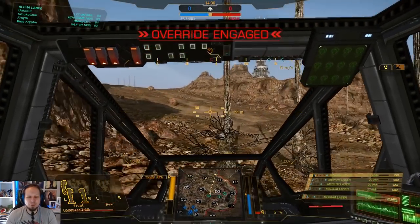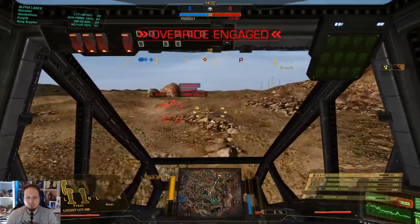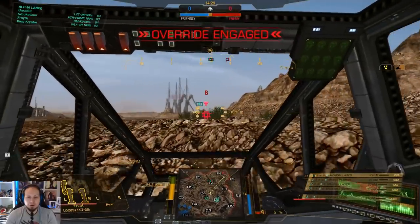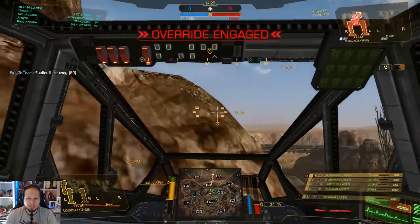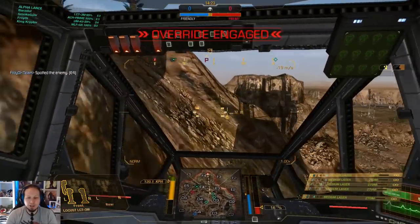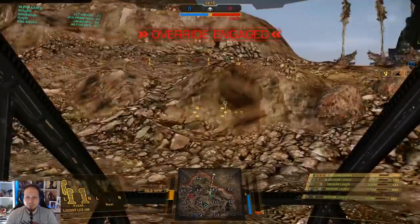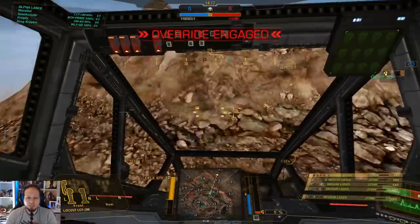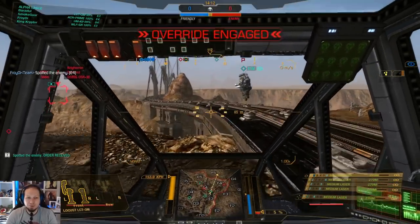Second game of the day. We are playing the Canyon Network and we are scouting. So let's go ahead and try to get some shots on the Osiris there. That's a Uziel at 500 meters. Nice. So I want to be behind the enemy's lines because we have some Wolfpack going on — Wolfpack being a lot of light mechs trying to group up and hunt down a single target, for example the Osiris.